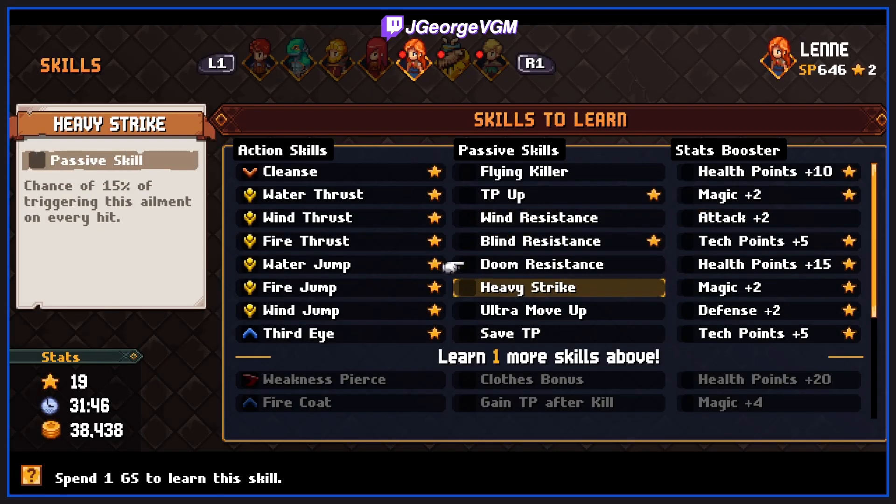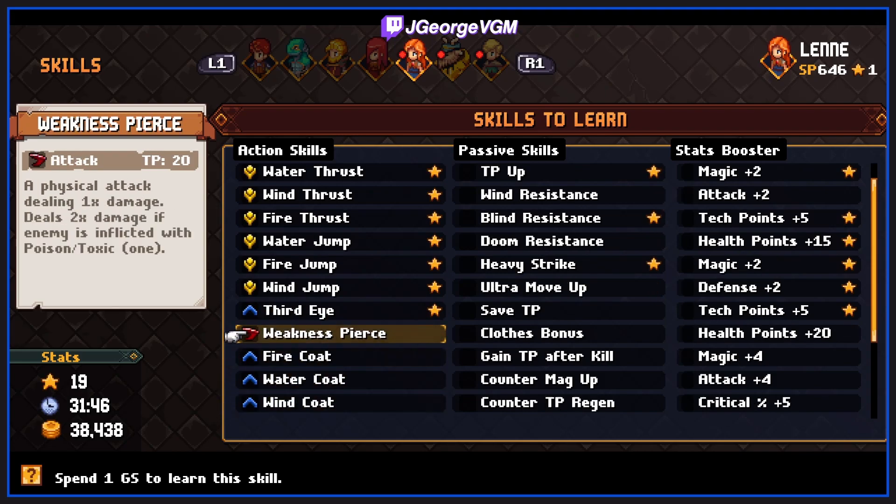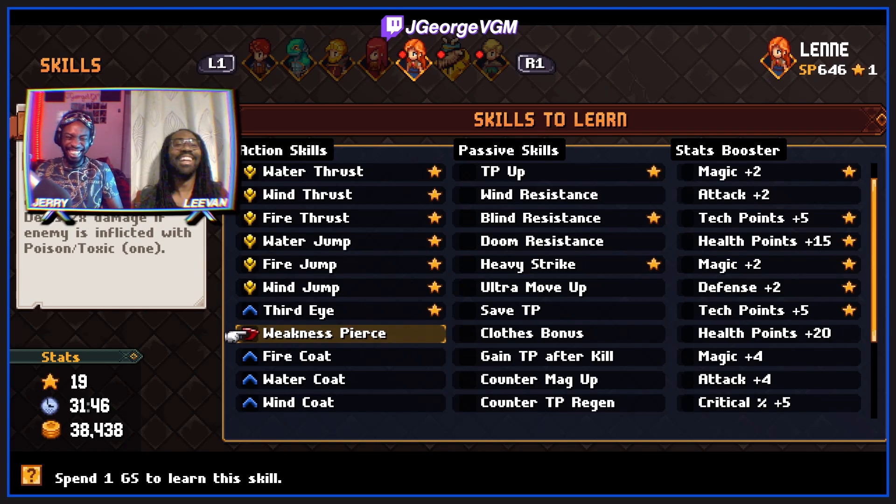Heavy strike: 50% chance of triggering this element on every hit - that's a lot better than five percent. Do it to earth. Weakness pierce: a physical attack dealing normal damage but deals double damage if enemies are inflicted with poison. This pairs well with Rob.